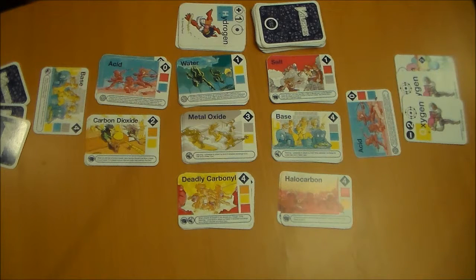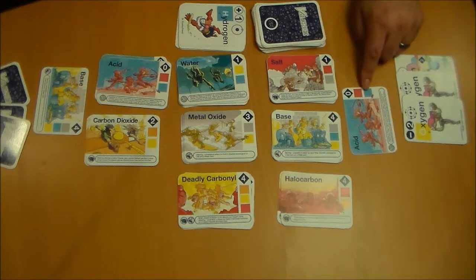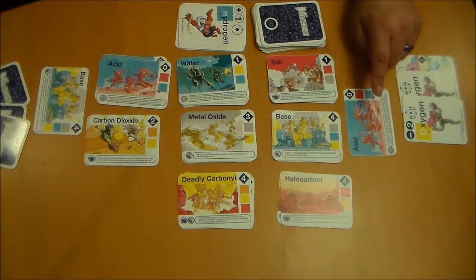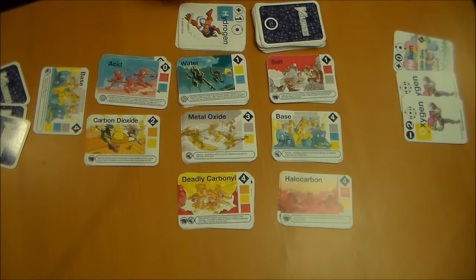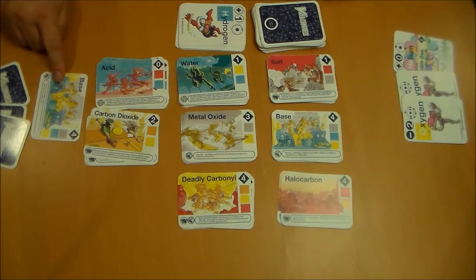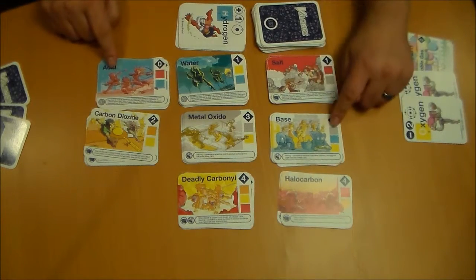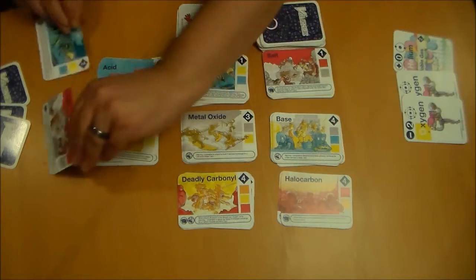There are also cards that can attack other cards to create reactions — the same reactions that would happen in real life. I have an acid card here, and it says I can sacrifice this card to destroy an opponent's base and have them take a salt and a water card instead. So now that I built this acid, I'm going to sacrifice it — put it back into the molecule bank — to destroy my opponent's base. They take their base and put it back in, and according to the acid card, when you add acid to base, you make salt and water. So my opponent gets a salt and a water card.